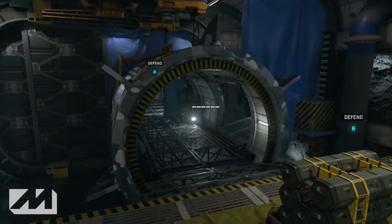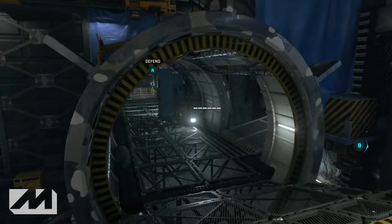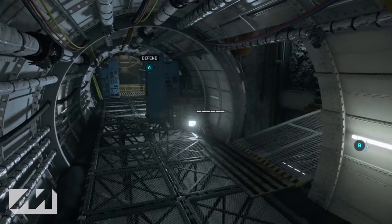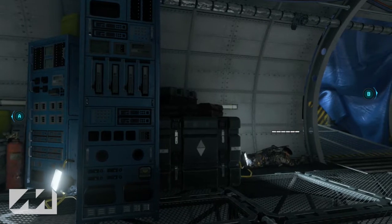The second spot for the B bomb is in the tunnel against the wall in front of the crate and the light. Believe it or not, if you lay down in front of that light it actually helps and distracts the enemy from seeing you. I thought it was going to show you very easily, but as you guys can see, if you get against the wall the light will blind them.